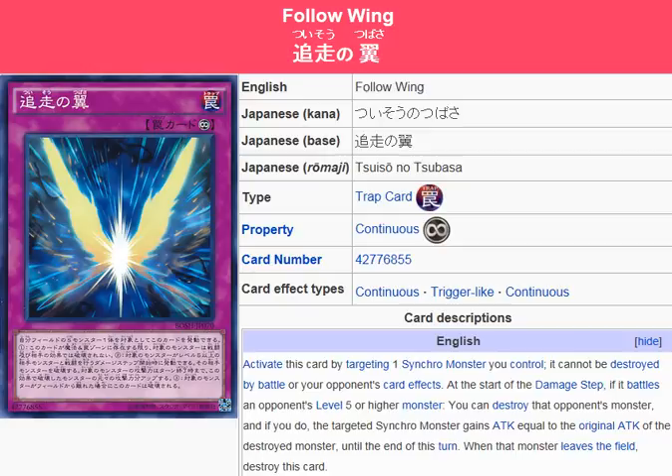And then of course there's Stardust Spark Dragon, which can protect itself from any type of destruction, so that would always be good. Or even a Stardust Dragon, but I would say Spark Dragon gives you more of an option. That way you don't have to tribute anything or send it to the graveyard, because that would kind of make this card null and void — you would have to send this to the graveyard anyway, which would defeat the purpose. So Spark Dragon most definitely would be the better choice, because it could protect itself and remain on the field.